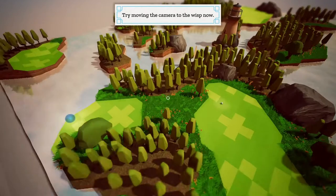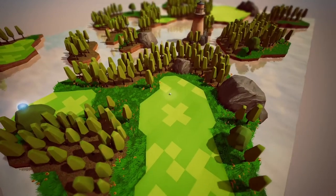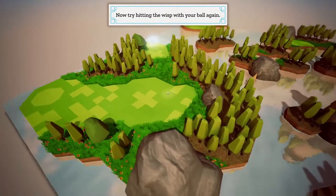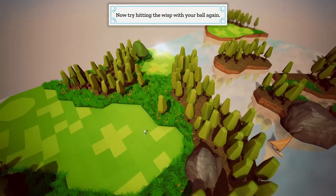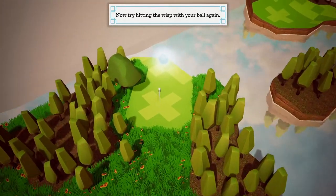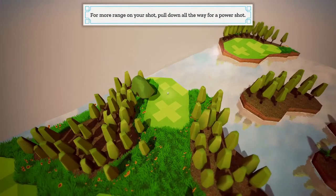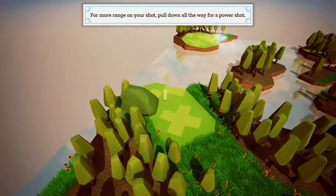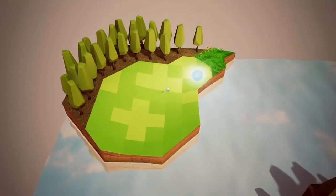Try moving the camera to the wisp now. Press spray stick to quickly recenter. Now try hitting the wisp with your ball again. Boing — it worked! For more range on your shot, pull down all the way for a power shot. Like this — dang. Hwaa, there we go.